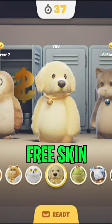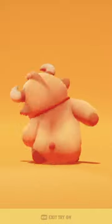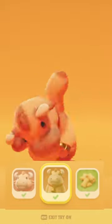Here's part 2 of how to get 1 free skin for every character in Party Animals. For Valiente, all you have to do is hit level 2 and you unlock his base skin.